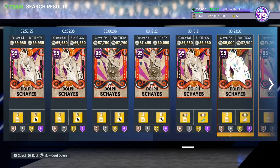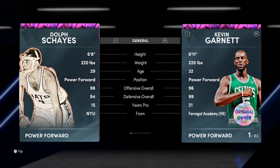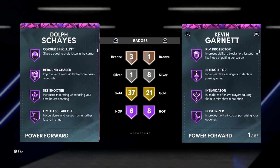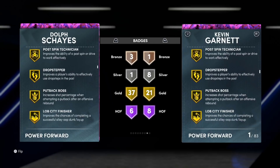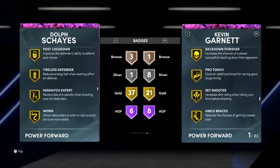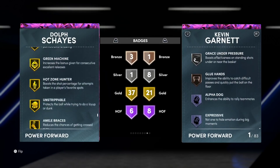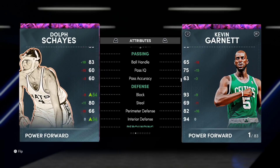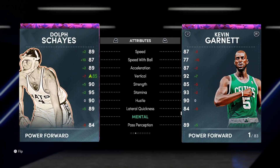Dolph has obviously gone up quite a lot in price — you're paying in the 60k range for him. If you really want to get a good Dolph, get the master version because his tendencies are a lot better and he plays lanes better. With Dolph you're getting a 6'8 power forward with Half Catch and Shoot, Half Rebound Chaser, Half Corner Specialist, Half Grace Under Pressure — he's really not going to miss from the corner. Got a really long wingspan, 37-goal range, Glue Hands, Intimidator, Hook Specialist, Post Move Lockdown, Worm, Mismatch Expert, Dreamshake, and Sniper.